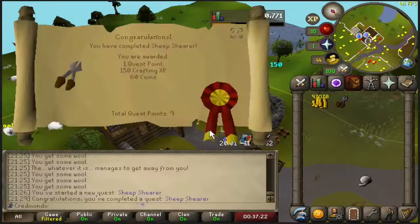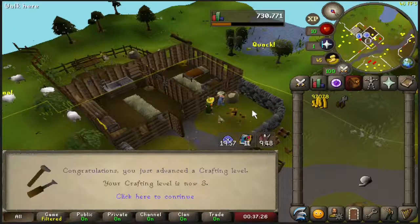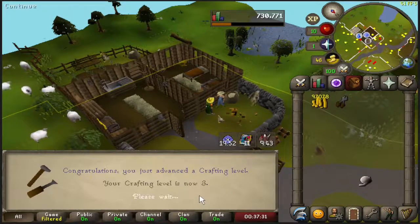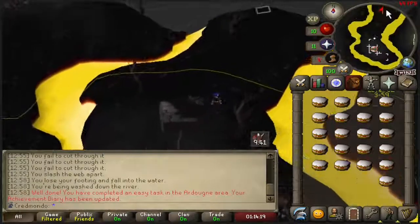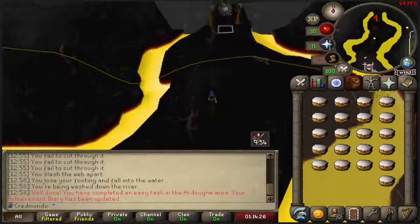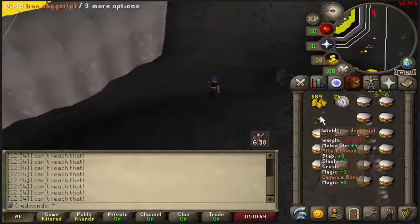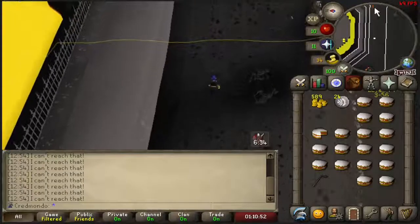Sheep Shearer completed. While doing the Sheep Shearer quest, Will had mentioned how Settled was able to complete Priest in Peril with only 10 HP for his Swampletics series. So I decided to scrap the Recoils altogether since I didn't have gold bars anyway, and head to the Wildy to get the Iron Dagger Poison+. After a few pickpockets we were lucky and obtained the dagger, so let's head over to kill the dog.